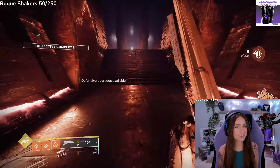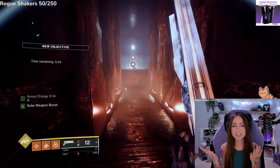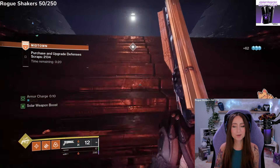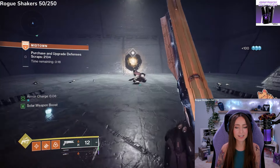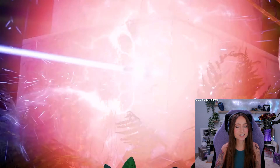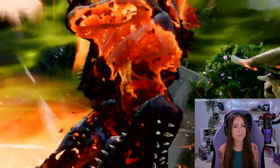Each class has their own Transcendence grenade combining Light and Dark. For Hunter, it's called Hailfire Spike — a Stasis Solar Grenade that attaches to targets or surfaces, then explodes into a Stasis Tornado, and after some time turns into a Solar Tornado.